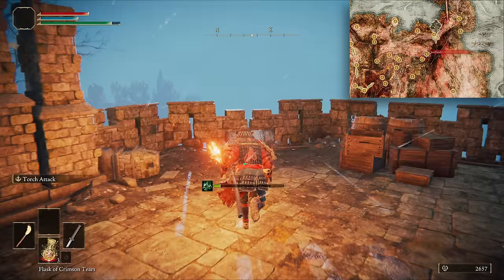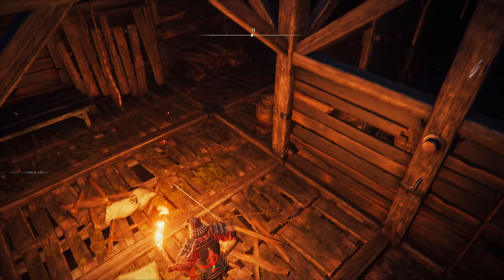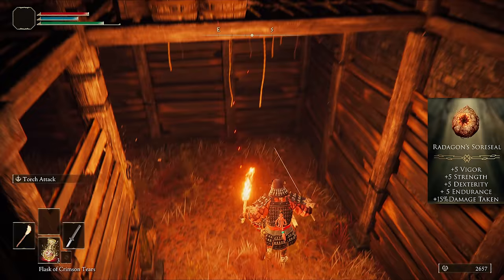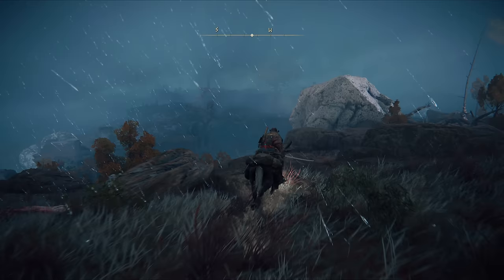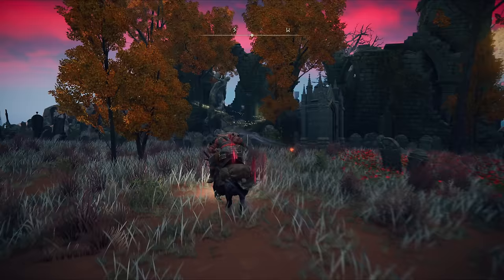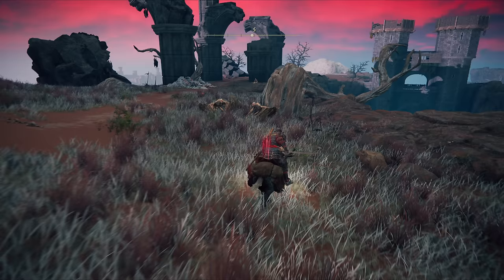We're not killing Greyoll in this run — this is a choice I made for speed — but whether you do or don't depends on how confident you are with the game in general, and in particular how confident you are with cheesing the Knight's Cavalry. Killing Greyoll only adds a few minutes, so if it often takes you longer than that to kill Cavalry, or you just like extra levels, kill Greyoll instead or in addition to Cavalry. From Fort Faroth, southwest to the spirit spring and down towards the Church of the Plague.